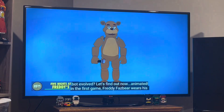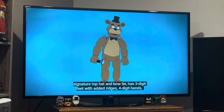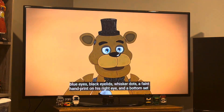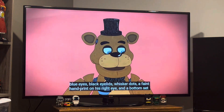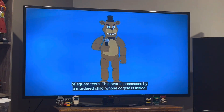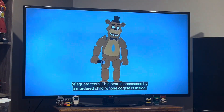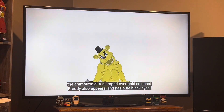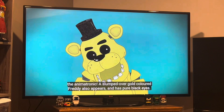In the first game, Freddy Fazbear wears his signature top hat and bow tie, has three-digit feet, blue eyes, black eyelids, whisker dots, a fake handprint on his right eye, and a bottom set of square teeth. This game's Freddy is possessed by a younger child whose corpse is inside the animatronic. A slumped-over, gold-colored Freddy also appears and has pure black eyes.